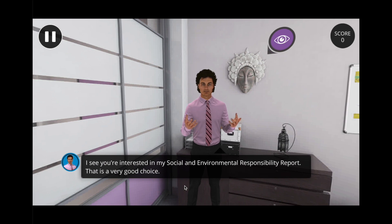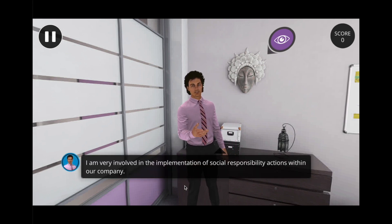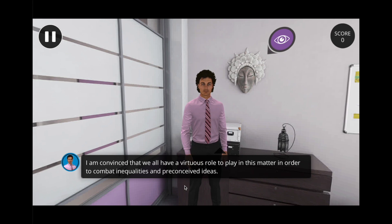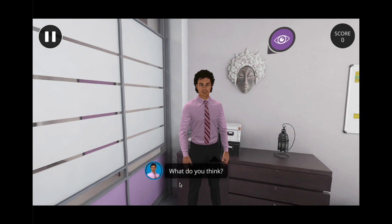He will explain how he perceives the world through his persister personality type. The character says: "I see you're interested in my social and environmental responsibility report — that is a very good choice. I am very involved in the implementation of social responsibility actions within our company. My expertise is particularly recognized in the field of the fight against discrimination. I am convinced that we all have a virtuous role to play in this matter in order to combat inequalities and preconceived ideas. What do you think?"